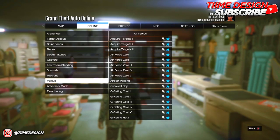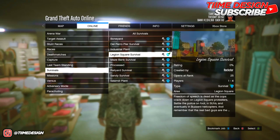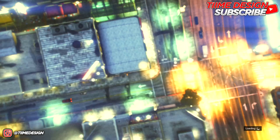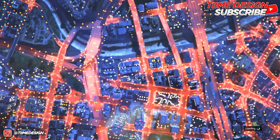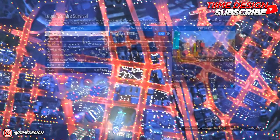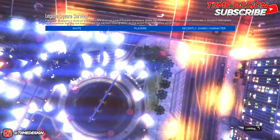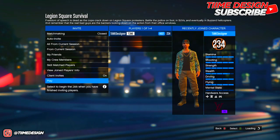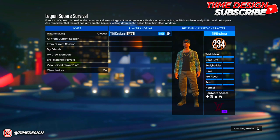When you've got Warlord on, just walk in and start up Legion Square Survival — it's gonna be under Survivals, right here: Legion Square. If you don't have the survival unlocked, it's because you're not level 25 — that's the only reason. Open rank is at 25. When you load into the lobby, all you want to do is start the job up. You don't need to invite anyone else; it's completely solo.